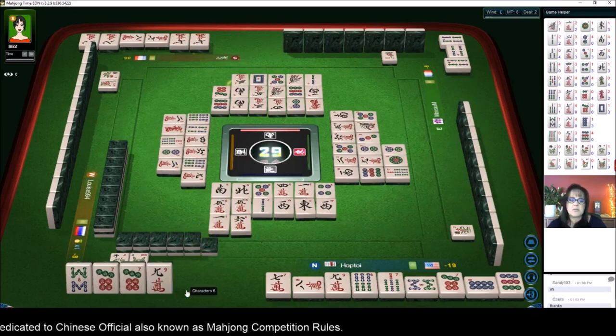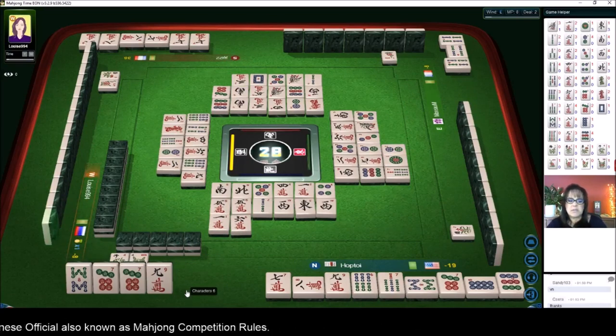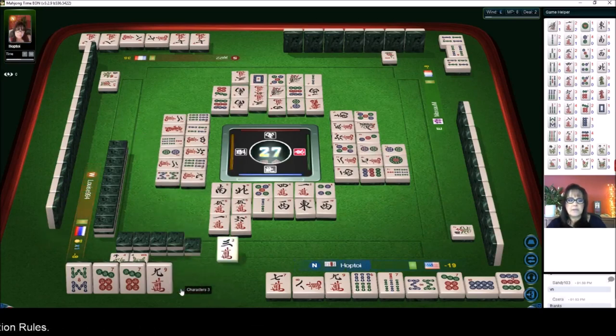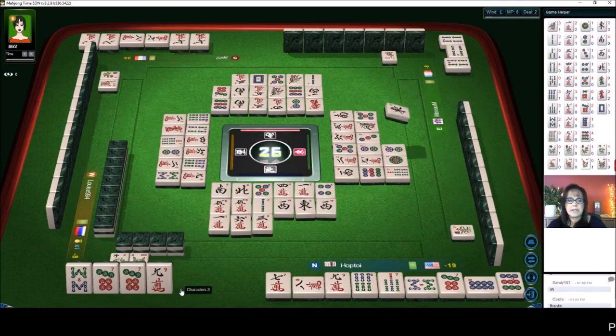Eight bamboos — okay nine. Let's get rid of the three characters. That nine crack is a good safe tile for later if we happen to get that far. If we can get this hand, this would be a really nice way to get out of this hole.